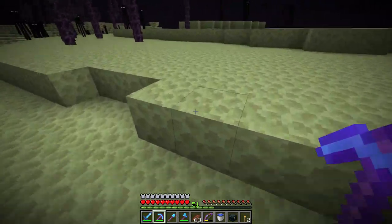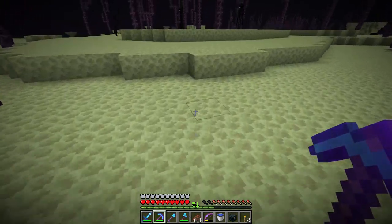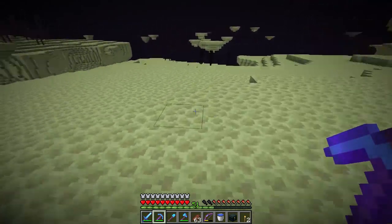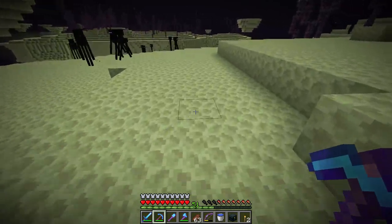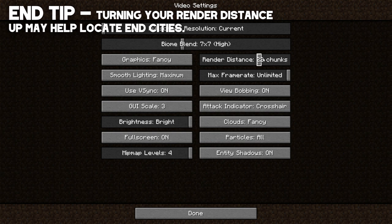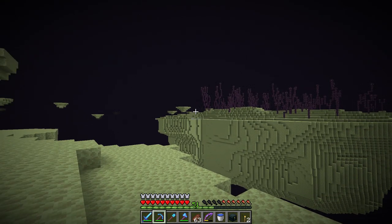End cities are pretty much the only interesting thing to find in this dimension, but when you find them they're definitely good. End cities have some pretty high tier end-game loot including the elytra. Finding an end city and raiding it is the only way to get an elytra in Minecraft. To do this we basically need to explore and keep an eye on distant islands. End cities stick out a lot — this terrain is pretty repetitive, so the end cities are very very different. Turning your render distance up can help if you're struggling to find one.